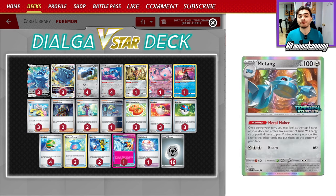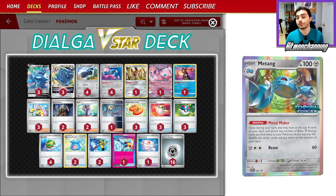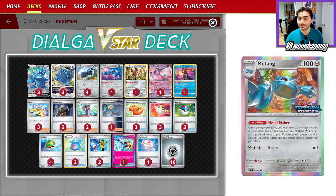We're powering Dialga up with the new Matang from Temporal Forces. Metal Maker lets you look at the top four cards of your deck, put any Metal Energy you find there, attach them to your Pokemon in any way you like, and put the rest at the bottom. This increases your chances of hitting more Metal Energy with following Metal Makers, which is why this card is so good as opposed to something like the old Magnezone.